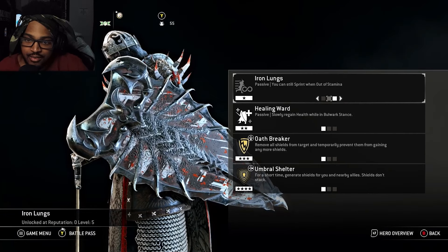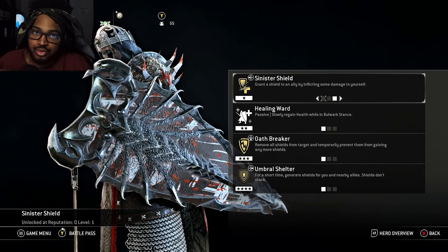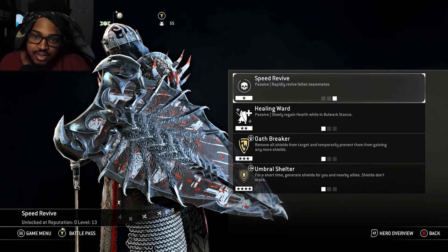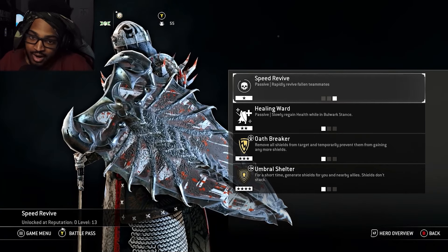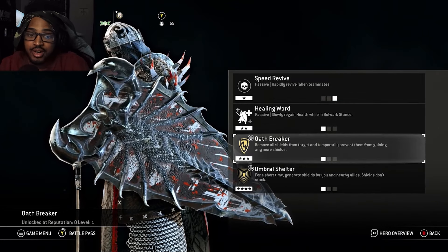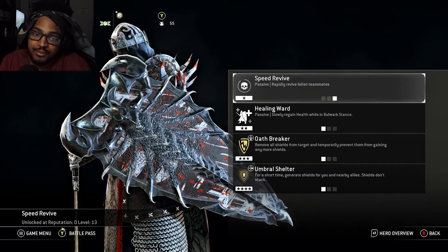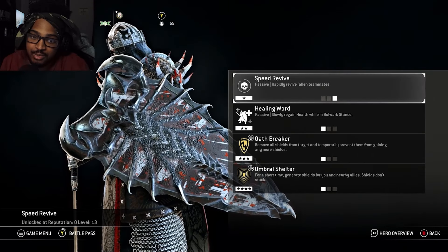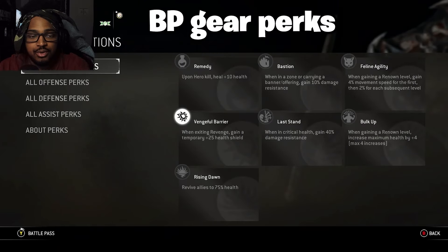For my Black Prior feat setup, I drop Sinister Shield since giving a shield to an ally means losing health yourself — I'd rather take Speed Revive to get fallen allies back up and continue fighting. It's ultimately up to you which feats to take. Check the information hub linked in the description for more detailed feat comparisons to pick the best options for Dominion, Breach, etc.